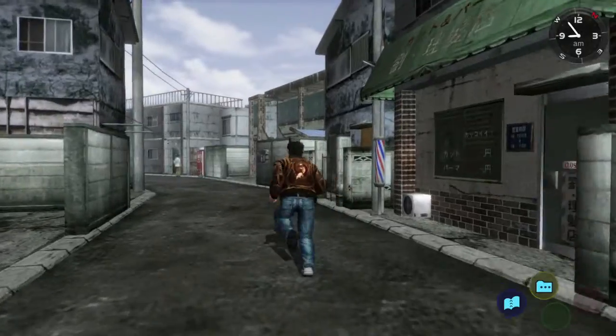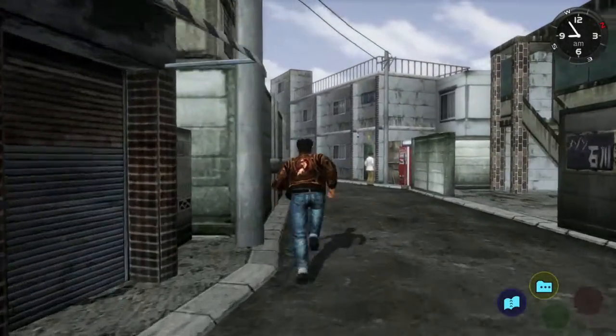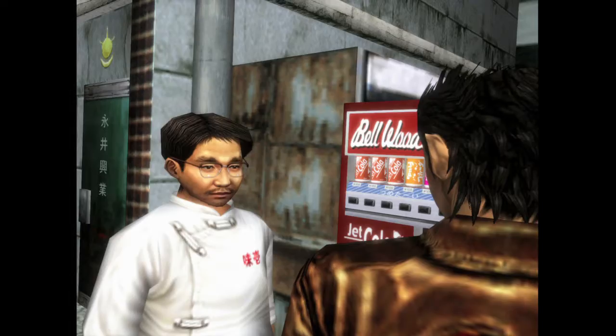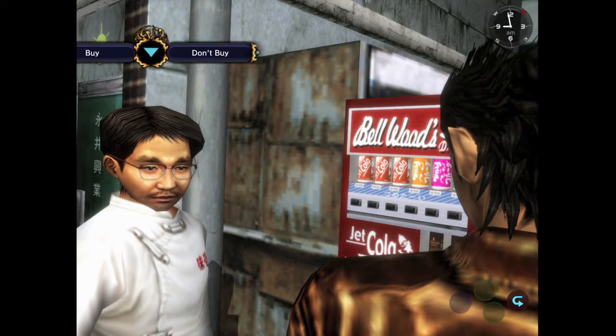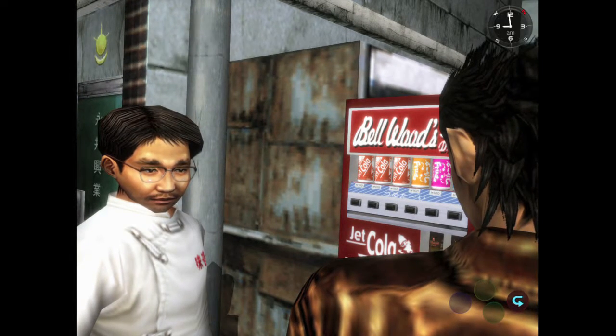So from Sakura Goka, you want to take the park side entrance into Dubuita and head down the street. He should be looking at a vending machine off to the right. Once you approach him, you should get a cutscene where he'll ask you to buy him a soda.